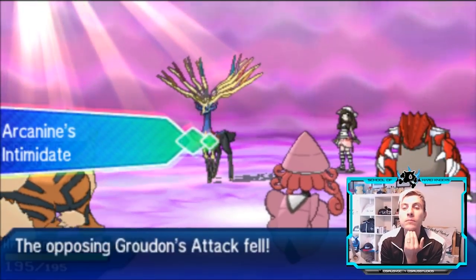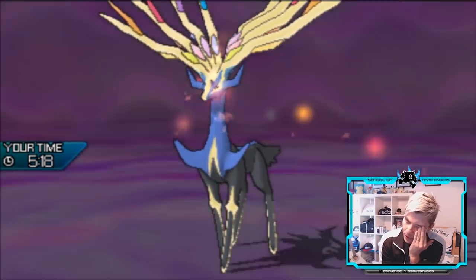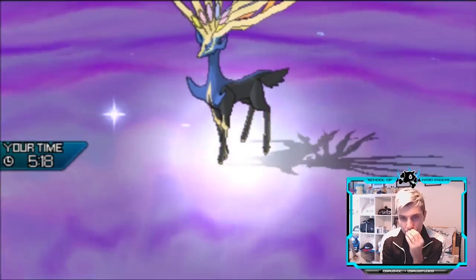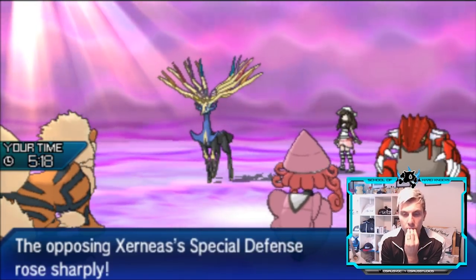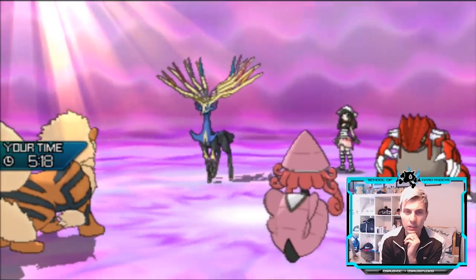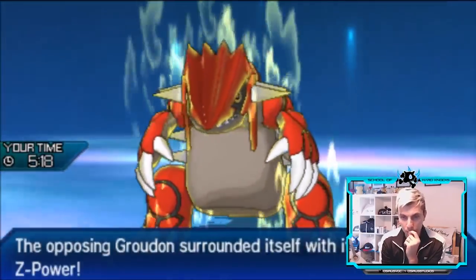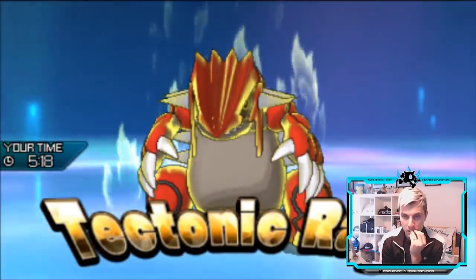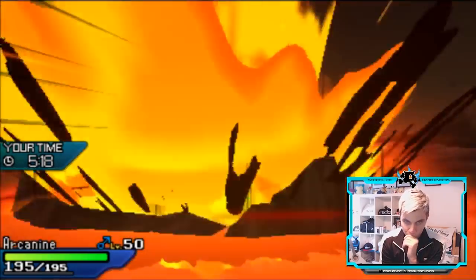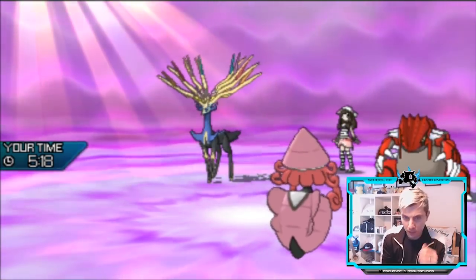We'll get Arcanine in because we couldn't protect Solgaleo the previous turn, as a Geomancy comes out. It's just whether or not the Z-move goes into Tapu Lele. But you've got to think because Solgaleo is Taunted it makes a lot of sense to go into that slot. If we're left unchecked we can potentially take down that Xerneas with Sunsteel Strike. We actually have to beat Groudon still which is interesting — so it is a slow Groudon. There's a Z-move, I'd imagine into the Arcanine. Even if it's not into Arcanine we still have access to Roar which you could utilize. Poor Arcanine going down already, but the Intimidate is quite nice onto that opposing Groudon.